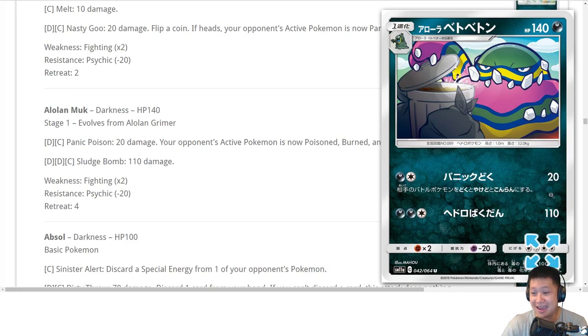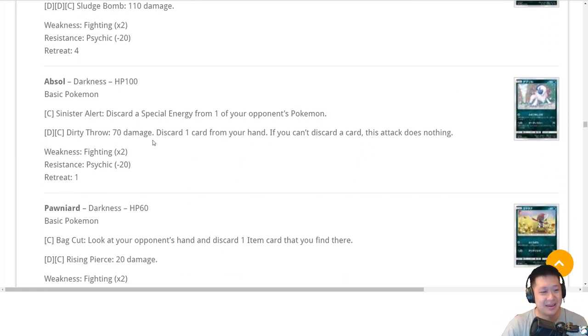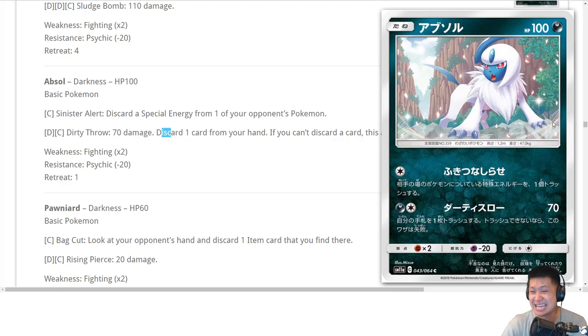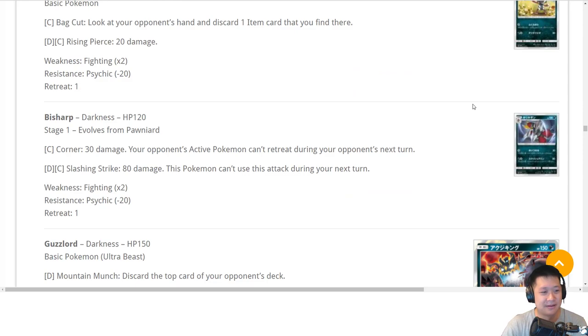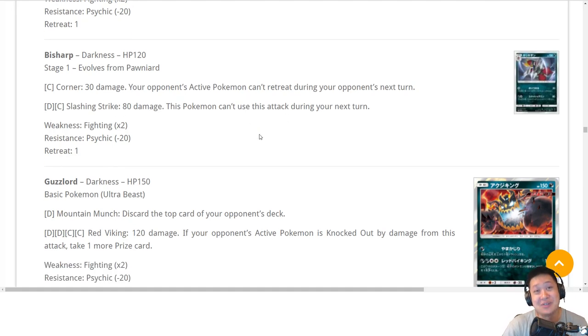Alolan Muk — you can win against Zapdos, but that's expensive. We're going to have to recycle you. Absol: 70 damage — can you take on Zapdos? Nope. Recycle you as well, though your art looks nice. Finneon — 80 damage, you need more damage. You can't handle Zapdos and you can't attack next turn. They need some more stats, moving on.